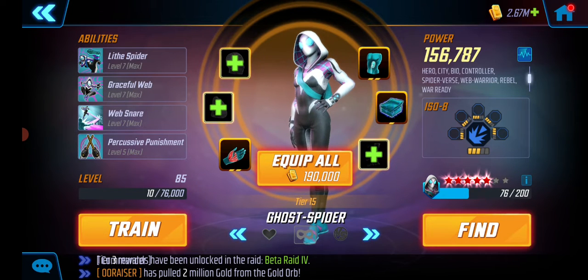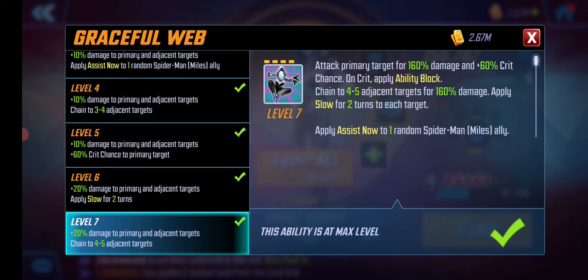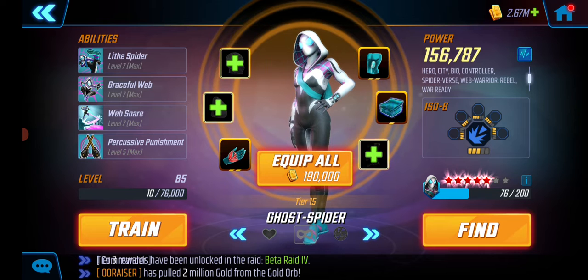On Ghost Spider I have everything maxed. I have Raider on her because she actually synergizes with the Raider class and the extra crit they get from Spider-Man as well. For example the special has a 60% extra crit chance, and when you have a Raider class at ISO level blue 3 you have a 100% crit chance on this. Just remember that if the enemy blocks you won't be critting, so be aware of deflects and characters that have a high block chance.